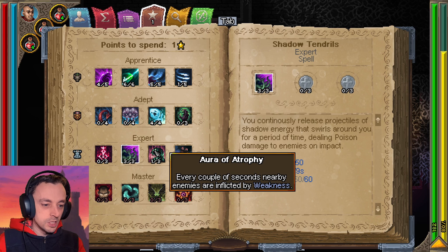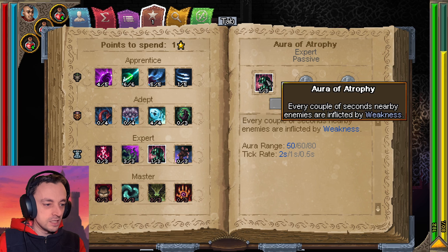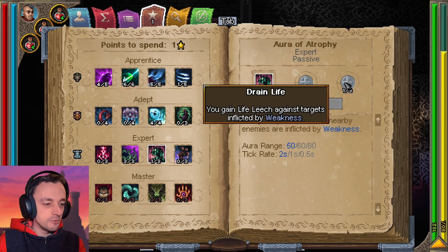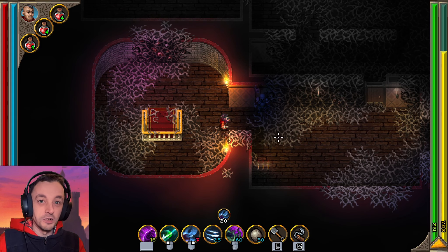I have started on the Aura of Atrophy, which every couple of seconds nearby enemies are affected by WEAKNESS. But it has to be said that this aura doesn't go very far — it's pretty much melee range, so it could do with being wider. Anyhow, there's a Life Leech ability attached to it, which is pretty good, and I want to increase that as much as we can.